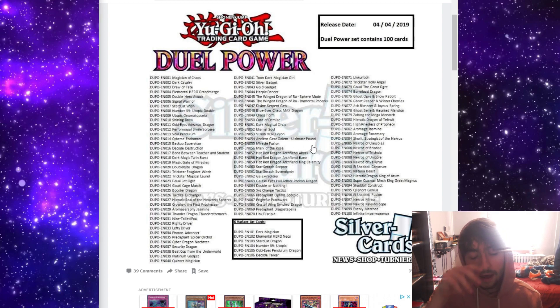Ancient Gear Golem Ultimate Pound — isn't a crazy reprint, but it does have three printings and they're all common, so I think it's cool to give the people who love Ancient Gear as an archetype a higher rarity of this card. Miracle Fusion — I didn't know this, but surprisingly this card is at a pretty high price point. Even the common is almost $2, I guess because it's just a classic hero card. Mark of the Rose — not really that expensive, but it's a nice generic plant support card along with the Aromage Link Monster.